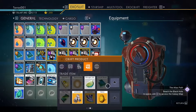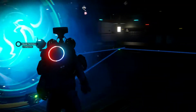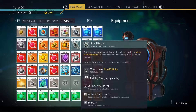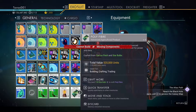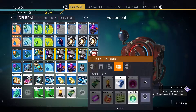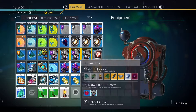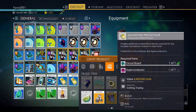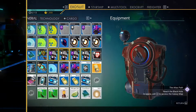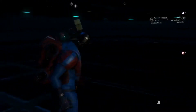Next is circuit boards, which need polyfibre. Polyfibre is made from cactus flesh and star bulb. Grab some cactus flesh and star bulbs, make your polyfibre — we've got four — and that allows us to make our circuit boards. We've got four circuit boards. Next on the list is superconductors, which need semiconductors. The thermic condensate comes from sulfurine, which is why you need the farm set up for all your gases.